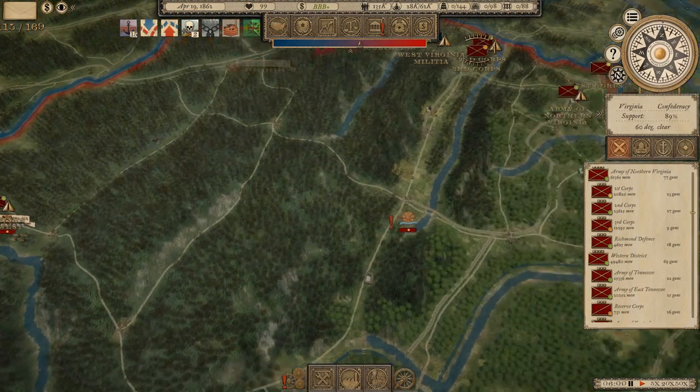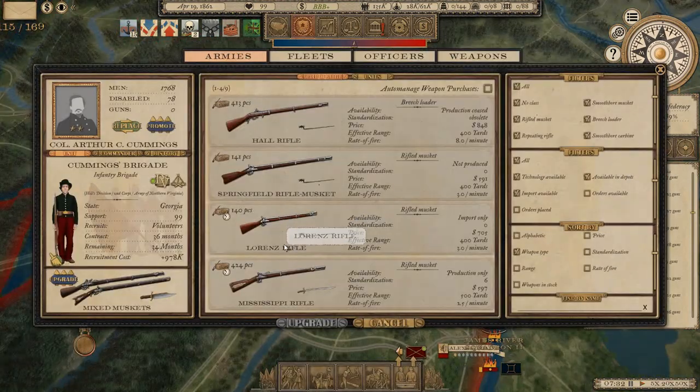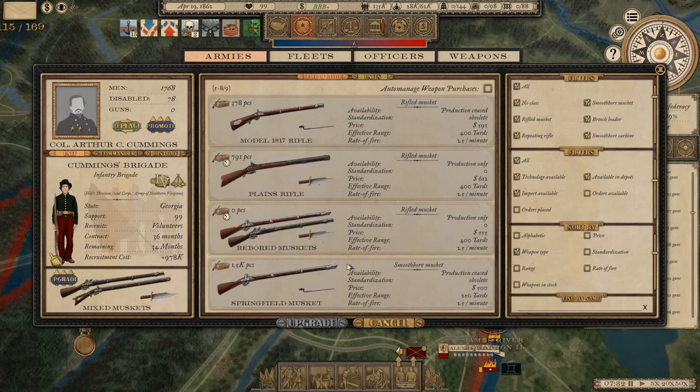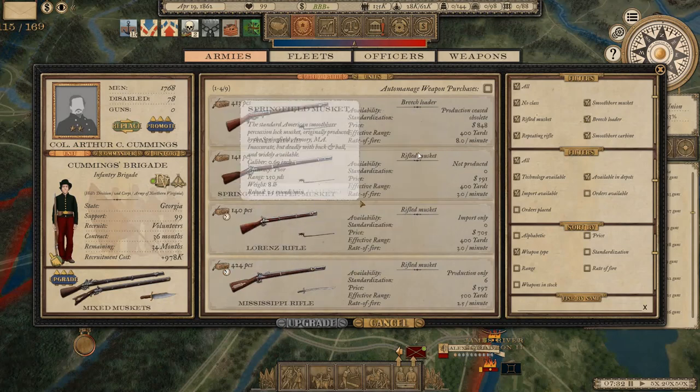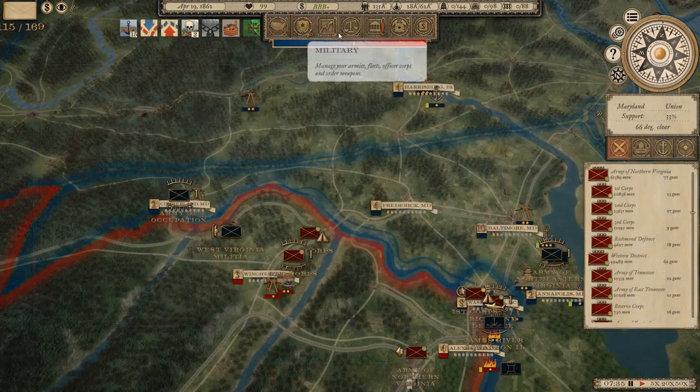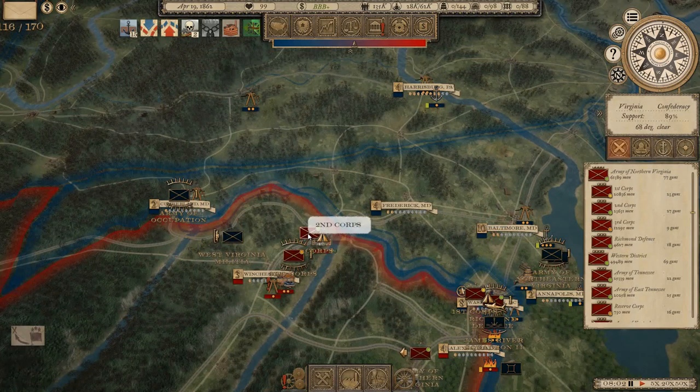We do have some weapons on order: Lorenz rifles arriving in 39 days, Mississippi rifles in 28 days, Enfield muskets in 64 days, Minié rifles in 28 days, and 5,000 Augustine rifles arriving in 20 days. So in about 20 days we'll have plenty of new weapons - this is one of the reasons we're short on money, I basically ordered a ton of weapons. West Virginia militia is coming at us again.